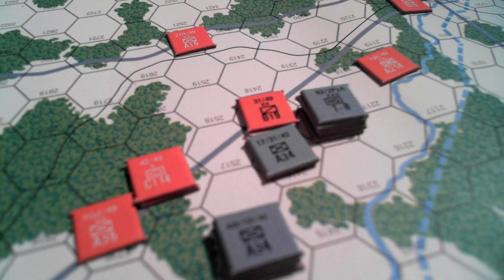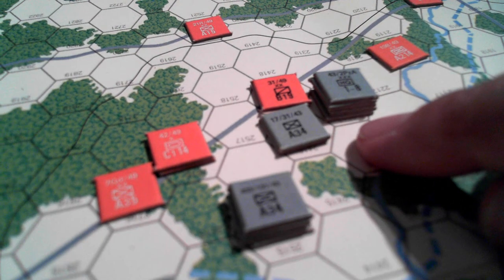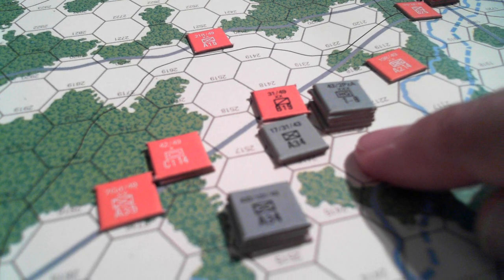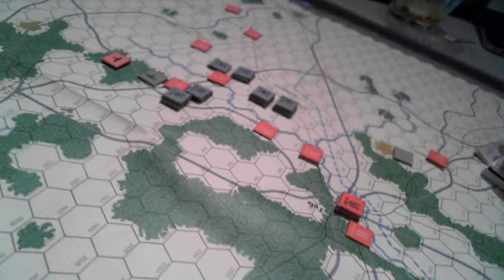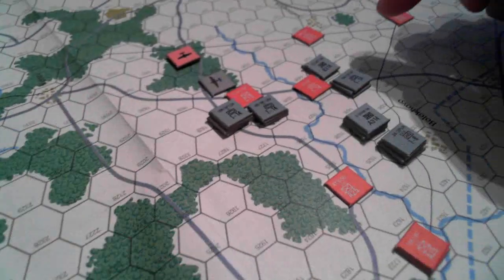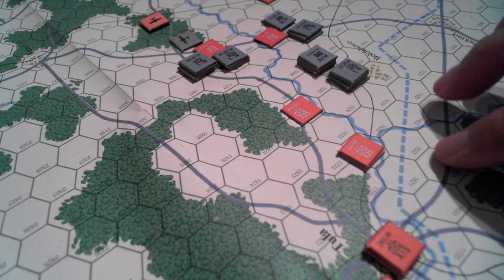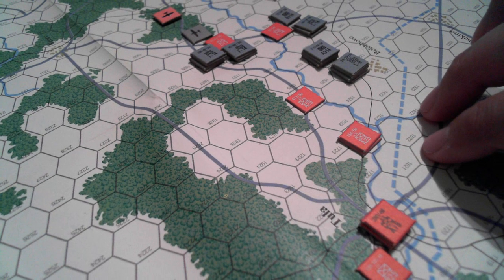And I thought I'd try, down on Map C, to put some pressure here, and really try and put a wrap around Tula and try and get it isolated so they can reduce the defensive values. Because that's going to be a tough nut to crack with an A1. And then down here, I had most of the 2nd Panzer Army's 24th Corps here threatening to attack Tula.